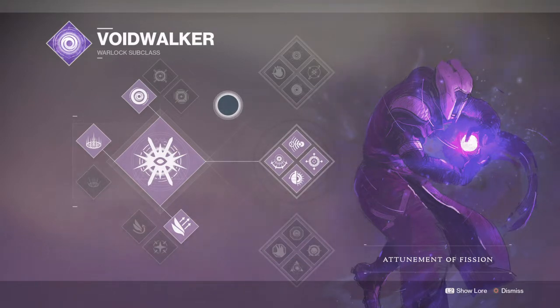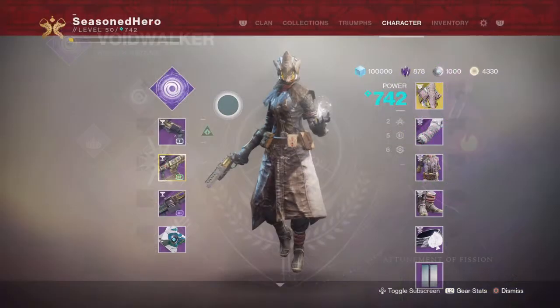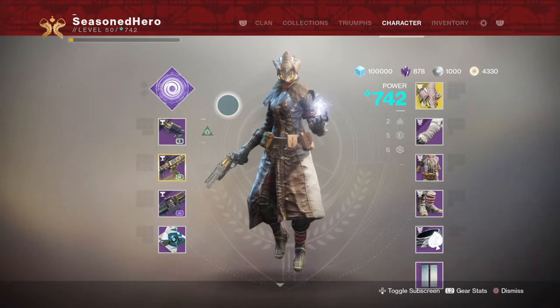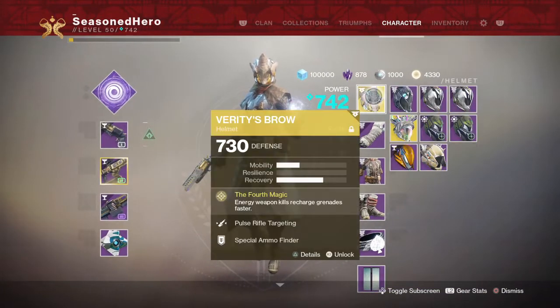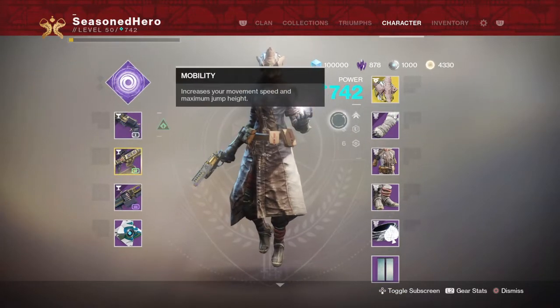For our jump, we went with the Burst Glide jump, as going with Blink hurt us a lot in terms of moving about with our secondary and accuracy. Our stats come to a 2, 5, 6, which is an ideal spread across the board whether you're playing in the Crucible or even PvE-based content.